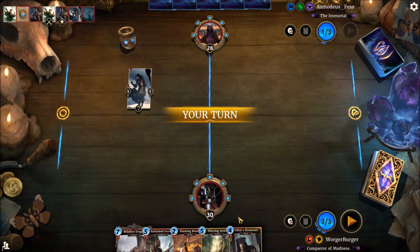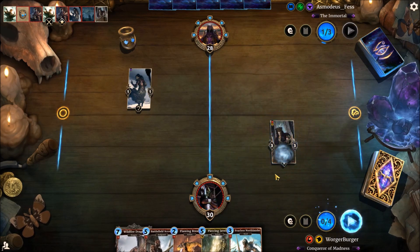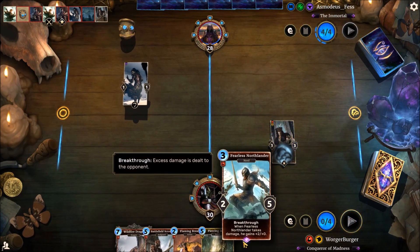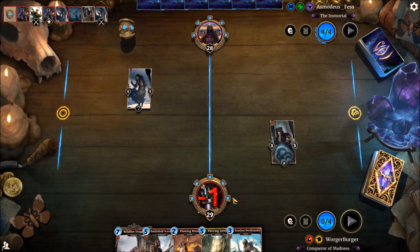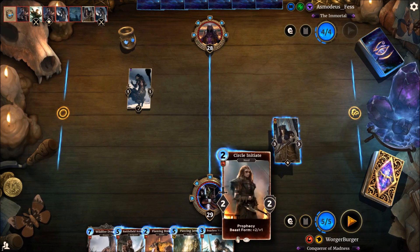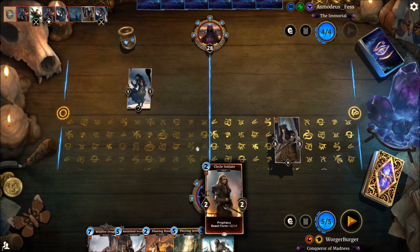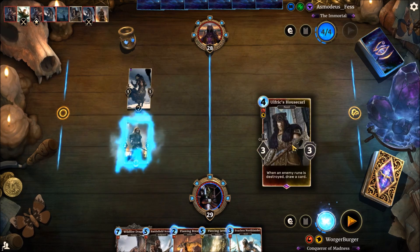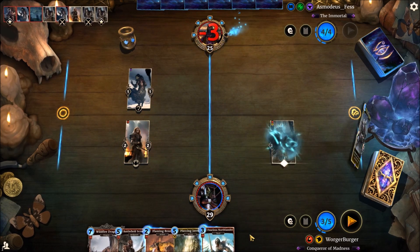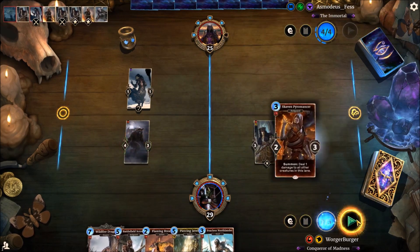Seems to be the turn of scouting. If we get down our house card this turn, it means we might be able to break their rune next turn and draw a card. We do have a very nice Circle Initiate in hand now. We'll get that down, get some Beast Form going, smack face with our house card. And then we can go for Crusader and get some draw power.